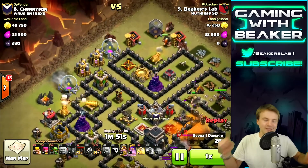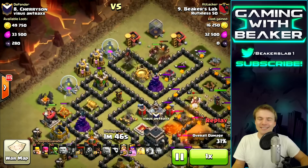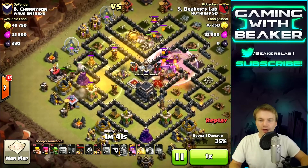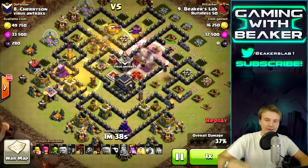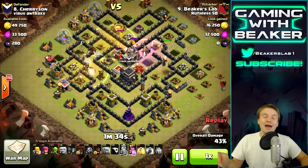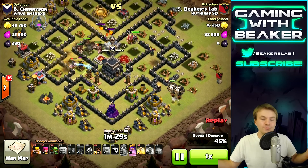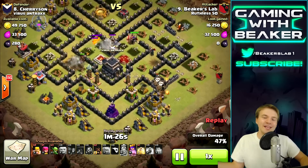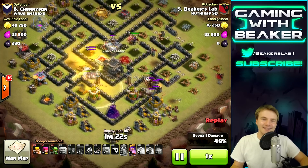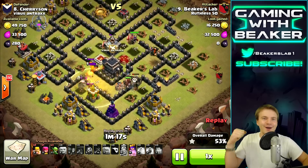Here we go - two giants to distract. I was a little slow on the hog drop so the giants kind of went to waste, but we're doing about three hogs on each defense. Look, we've already surrounded the base - coming in in a counterclockwise motion, slowly moving around the outside of the base, and we're putting heals in the open areas where bombs could be. We got one heal left and we almost didn't even need it. Sick.